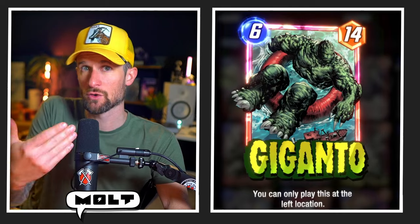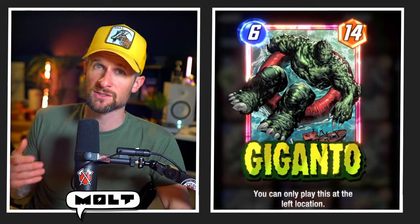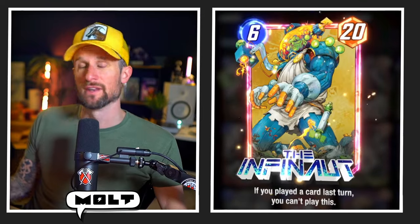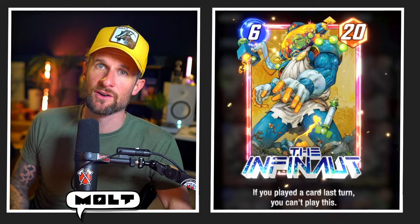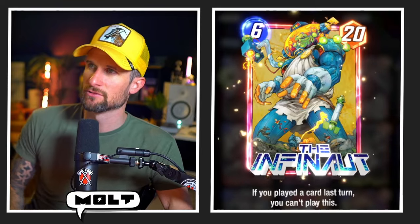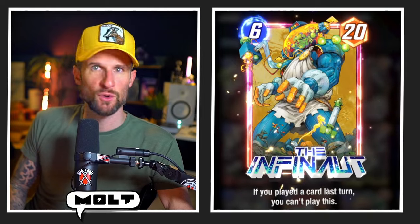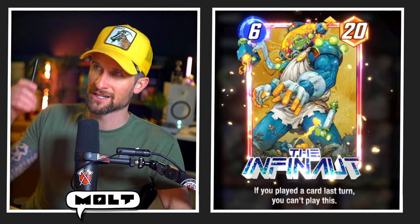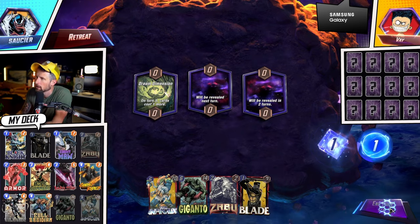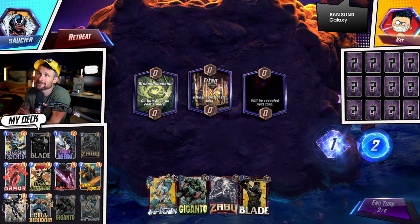Giganto is here to either discard while hopefully having Black Knight on the board, or to play at any location if you can get War Machine down. And Infinaut is obviously the biggest power card in the game in its own right — yes, Blob can get bigger — but being able to throw Infinaut wherever you want has been pretty fun. We've got some awesome games, I think you guys are really gonna love it. Let's get into it.